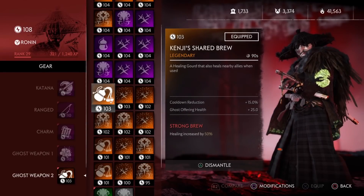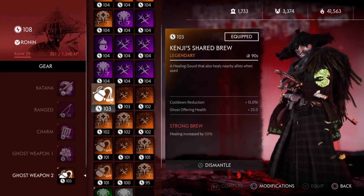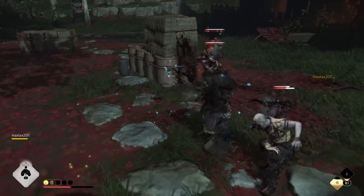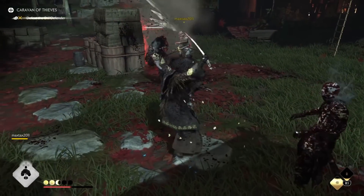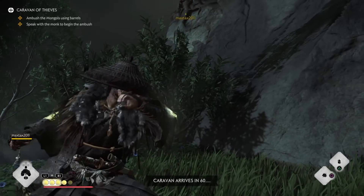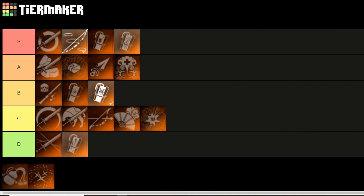Next up we have Kenji's Shared Brew. This healing gourd also heals nearby allies. I always recommend Strong Brew on every healing gourd so it could be healing allies even more — that's a must for sure. But there is one downside: if you're trying to heal an ally but you're already at full health, you can't use the gourd. So it's a really good support weapon, but because of its restrictions I'll drop it down to B tier.